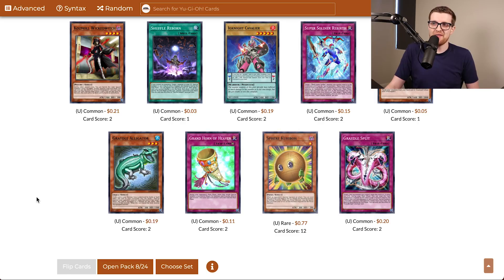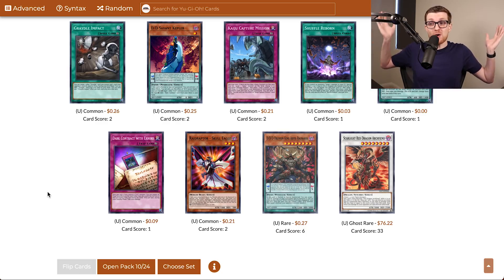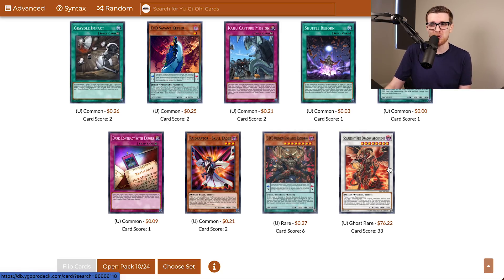There's our third Wicked Witch, and there's a Sphere Kuriboh. This card is a Duel Links staple, I believe — I know it's good in that format. And there's our first holo — it is one of the rarest cards in the set, being a ghost rare. It's Scarlight Red Dragon Archfiend! This card's actually really good. It's a generic level eight 3000 attack monster with a very strong effect. We do have to be playing cards that facilitate synchros to play it, but I'm not too upset about this. One of the better ghost rares for sure.